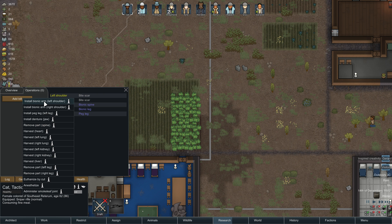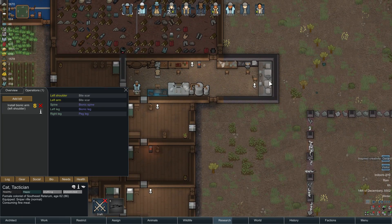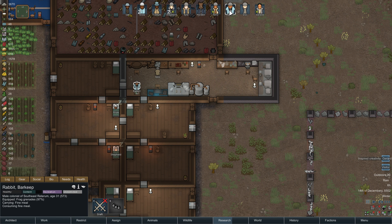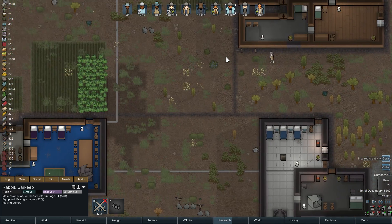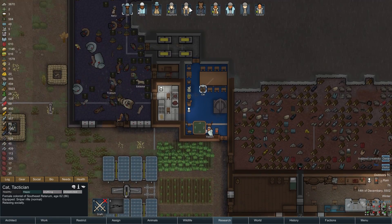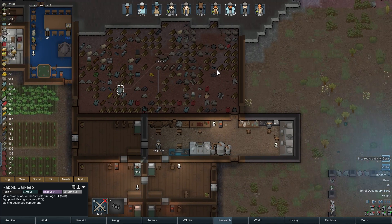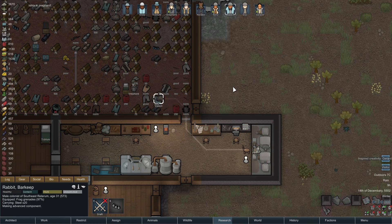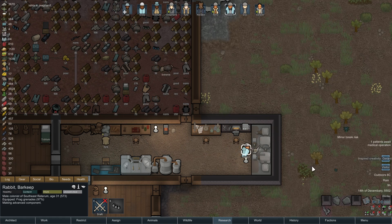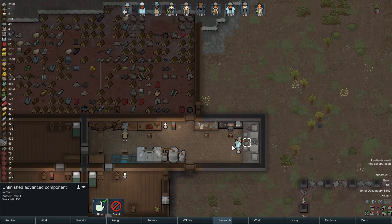The bite scars are in your left arm and shoulder, so we go to install arm, left shoulder. Now here Rabbit, what are you doing? Carrying fine meal, alright. Playing poker — do some recreational things. Okay, now Rabbit is making an advanced component. Let's see how long this will take. This actually takes quite some time.